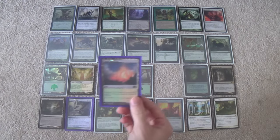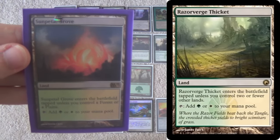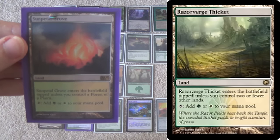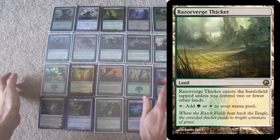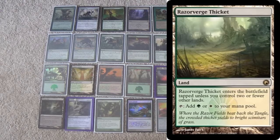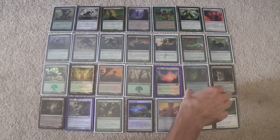Note that this is supposed to be Razorverge Thicket, not Sunpetal Grove — I apologize for that. Razorverge Thicket is the Scars land that comes in as both colors if it's one of your first three lands, which is where this deck is going to be the vast majority of the time anyway. If it's coming out later than your first three lands, it usually doesn't matter that it's coming in tapped. Sunpetal Grove, on the other hand, doesn't give you the turn-one Glistener Elf. It's supposed to be Razorverge Thicket — thankfully that's what was on screen so at least you got to see it.